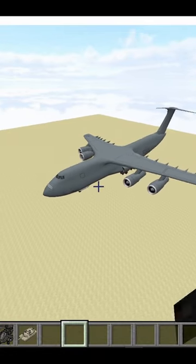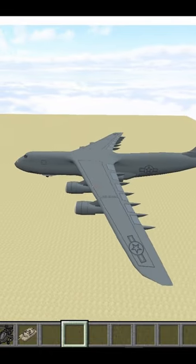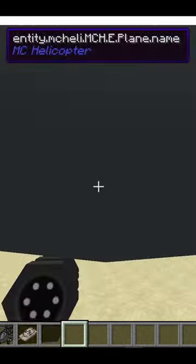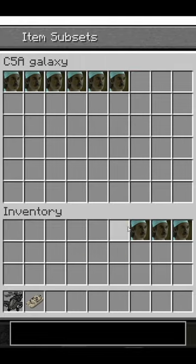This behemoth right here is the C5 Galaxy, one of the biggest planes in MC Heli that can be used to transport helicopters, tanks, humvees, etc. Like all of the other vehicles in MC Heli, it also has an internal inventory where you can store your important items and vehicles, but that's not how we want to do things.